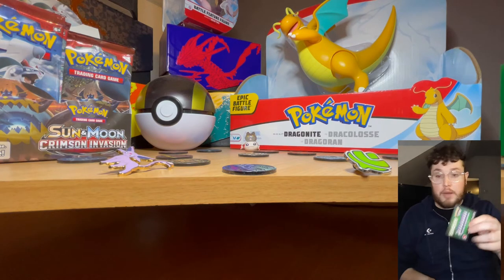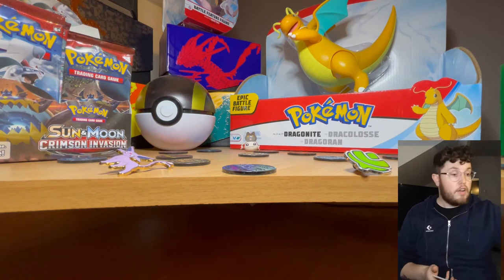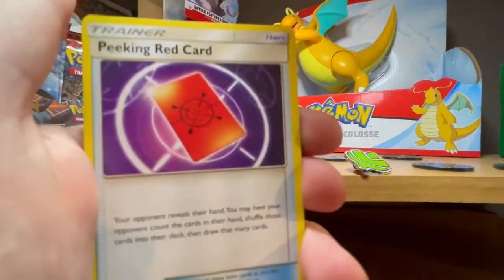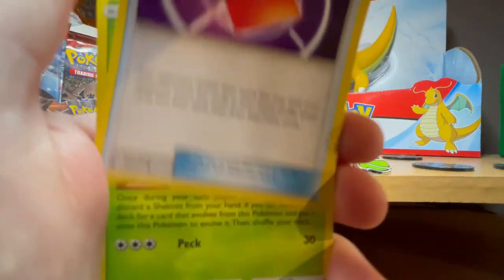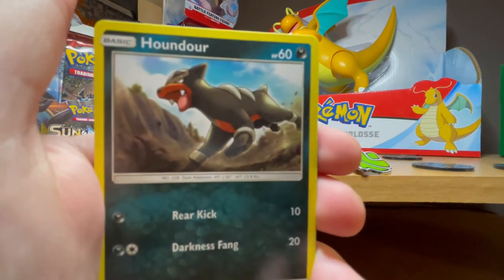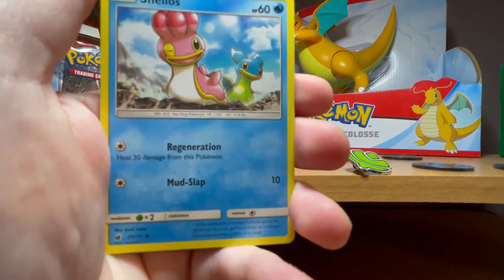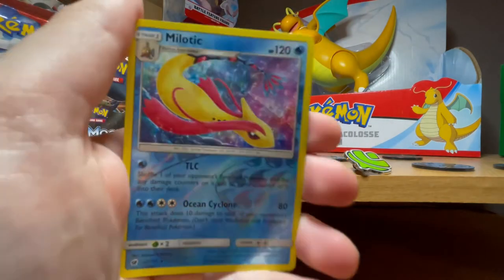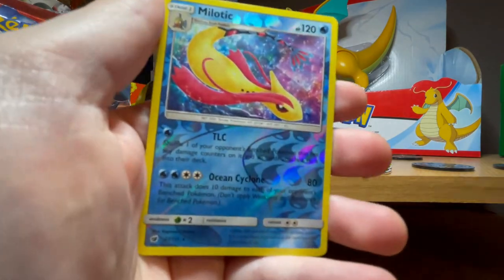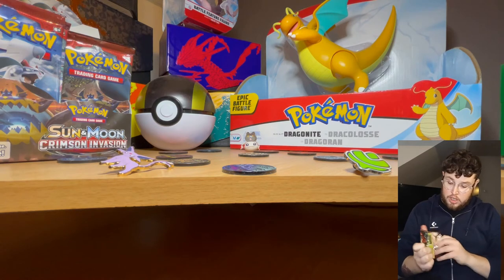Straight into the second pack - another green, three to the front, fighting energy. We have another lazy-looking Miltank, Phanpy, Swinub, Pikablu, Karrablast - I've definitely seen that one before - and Houndour. The holo is Malamar - I really like that one. With TLC and Ocean Cyclone, the rare is Malamar.